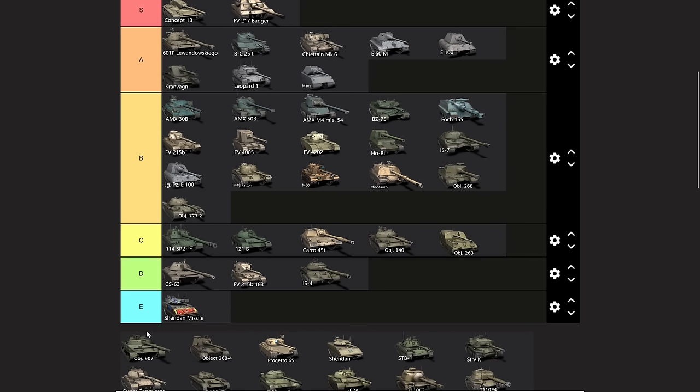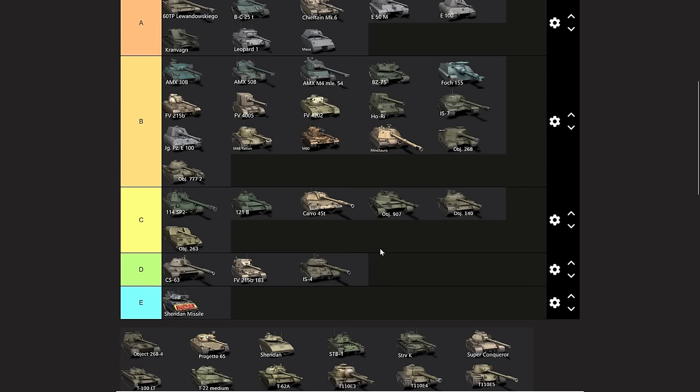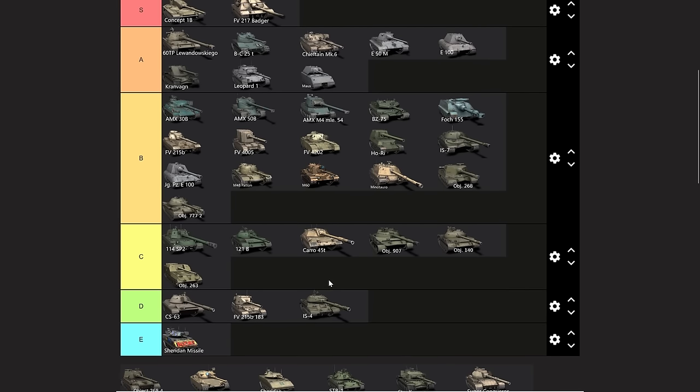You gotta pay for that. Now the Object 907 is essentially the premium version of the Object 140 — it does things very similarly, you have to pay for it, and it's going to go down into C tier. Not really cool, not a fan of it. The Object 268 Version 4 is quite an overrated vehicle in my opinion — it's one of three Titan collector tank destroyers.